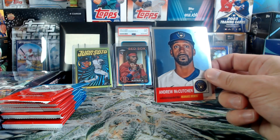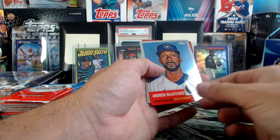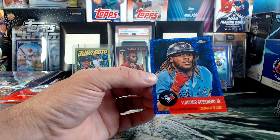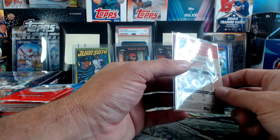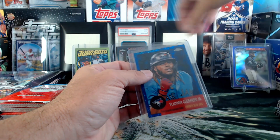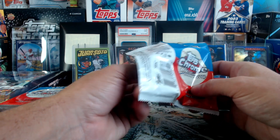Here we go — four cards right off the bat. What a way to start with McCutchen's face. Connor Wong rookie, Garrett Cole, Andrew McCutcheon, and we got some color — Vlad Jr. blue mini diamond! That's for Hikes, right? Very nice — blue mini diamonds out of 199, number 27. Oh man, what a great product this was. And is that a jersey number match — 27, is that his number? Hell yeah, very nice!